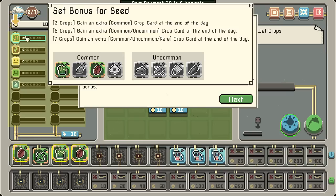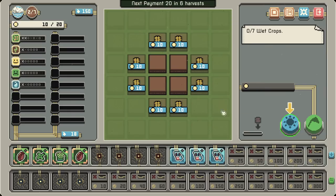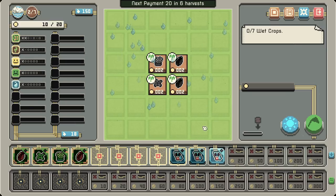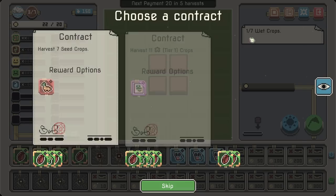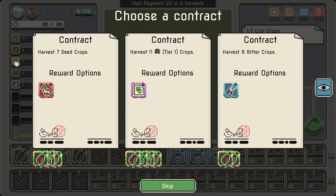Set bonus is active! We need three crops in order to gain an extra common crop card at the end of every day — that's what we get for the seed bonus. By having more crops of one type, you unlock the higher tier of that set bonus. So if this card sells for 25, it's like a nice pivot-out option. When a sweet crop matures, it gains five value if it's adjacent to a bitter. I do have a bitter and the sweet, so that could be helpful.